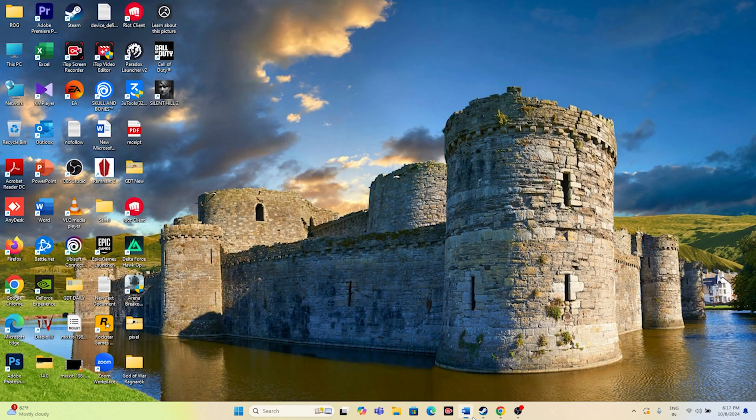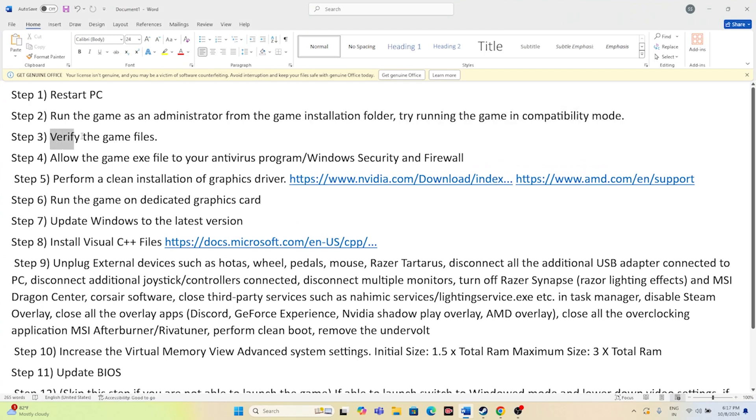Moving to the next step — we need to verify integrity of game files. For now I'll keep that step for last. Step four is to allow the game executable in your antivirus program or Windows Security firewall.